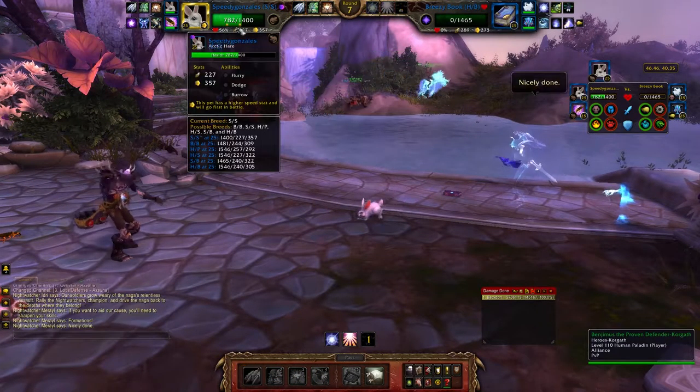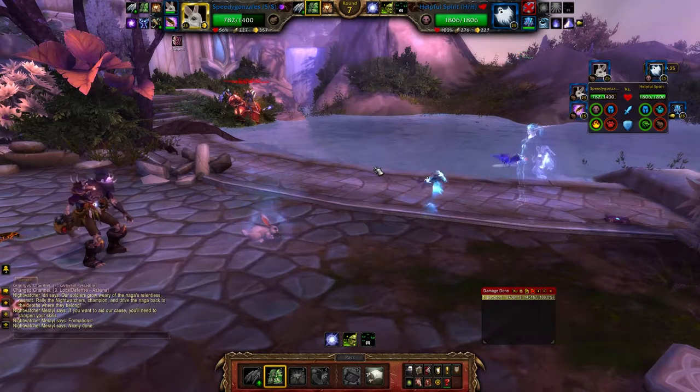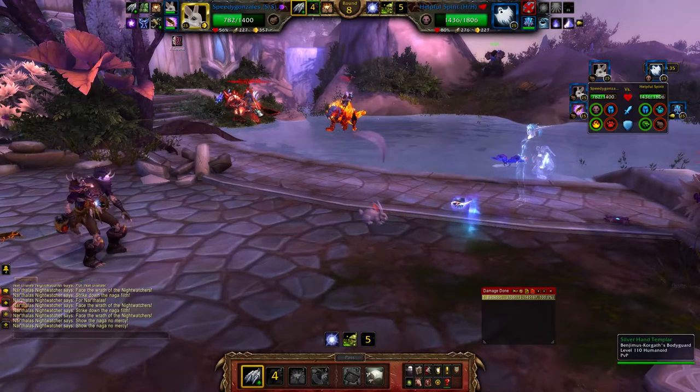He doesn't rely on being a bug, and he's at 50% health — so that's nice. So this is an arctic hare and that's a mountain cottontail. The mountain cottontail is significantly easier to find in an SS breed.